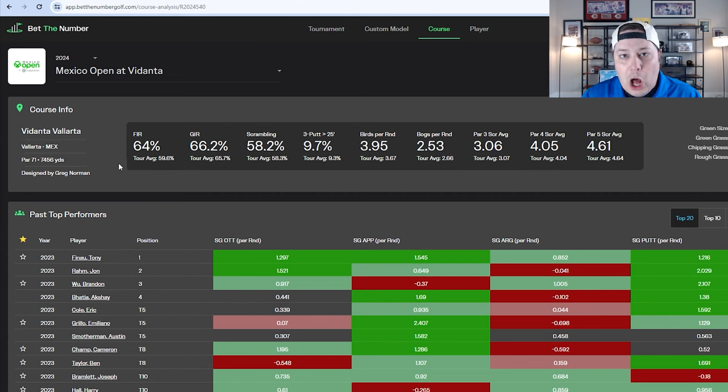For a resort style golf course like we have this week, it plays a little bit more difficult than you'd probably expect. We're down in Mexico with wide open palm fairways, similar to what we had at El Cardonal — the Tiger Woods design from the fall. It's wide open, it's got length to it, and it plays firmer and faster because of the soil. What makes this golf course more challenging than El Cardonal is that the greens have more slope and undulation.